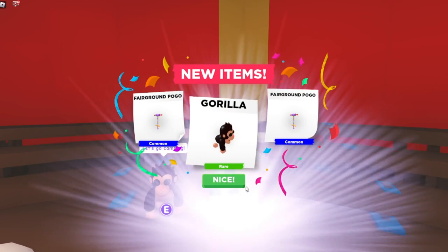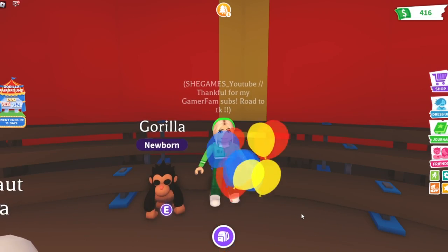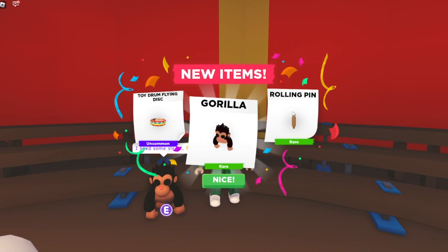More of the same — my goodness, we are just going to be loaded. Next box — let's get an ultra rare. Oh, we got a rolling pin! And a toy drum!